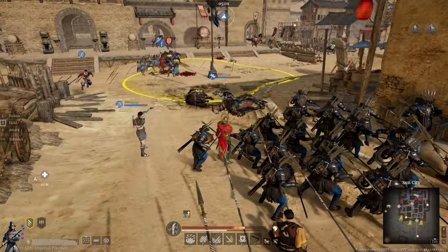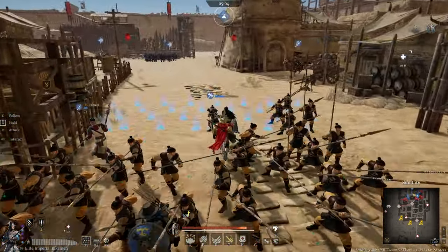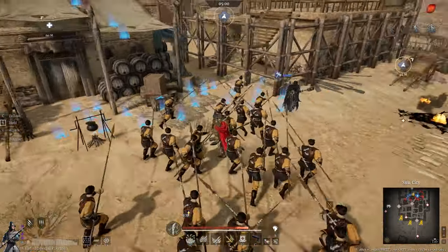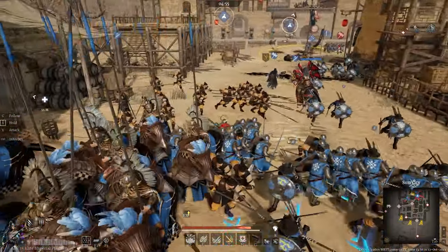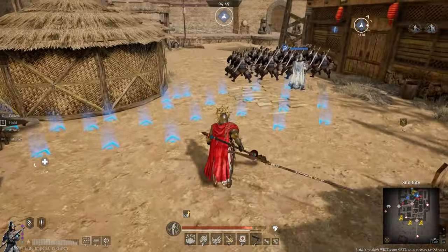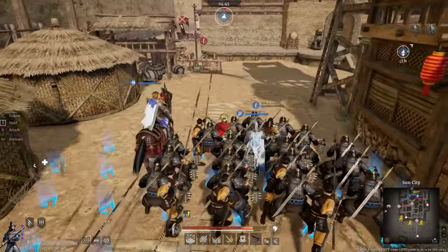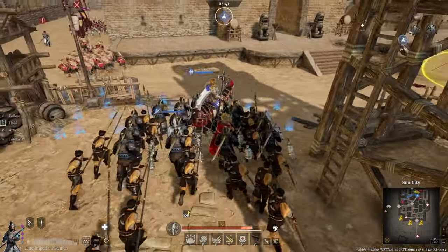On to the final base point on Sun City - been fighting on the point a little bit with my hero but trying to hold the unit back and avoid those fire grenades thrown from the rooftops. Really trying to hold the unit back because you get a 40-second cooldown on Advance, so I don't want to use it arbitrarily. I want it ready for when the enemy makes a push on the point.